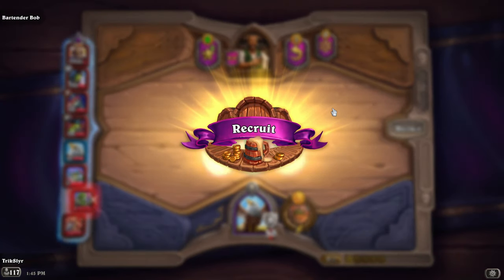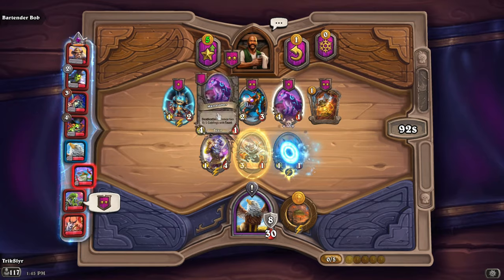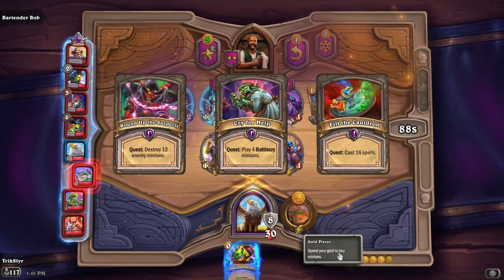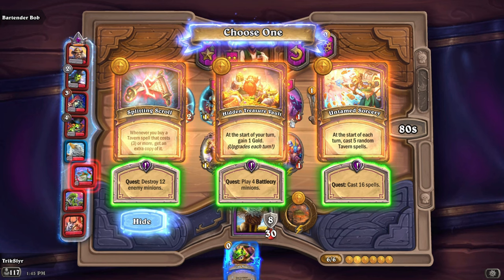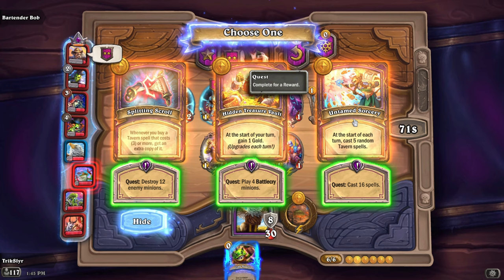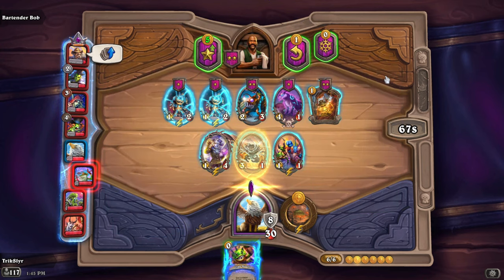I'm at the point where I might want to consider taking this all the way. None of these options really make sense to me — I could go for double Micromummies and try to find a triple, but I think I'll avoid that. What do we have here? Whenever you buy a tavern spell that costs three or more, get an exact copy of it — that's kind of exciting. At the start of your turn, cast five random tavern spells. I'm going to do the Untamed Sorcery — cast 16 spells. Okay, can do.